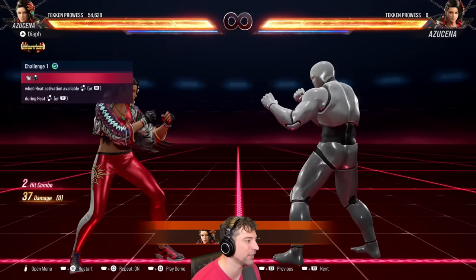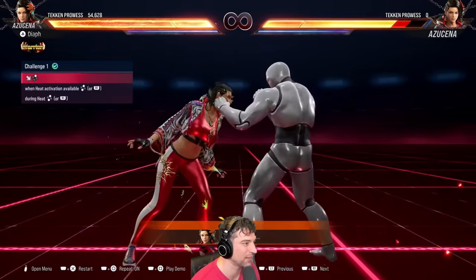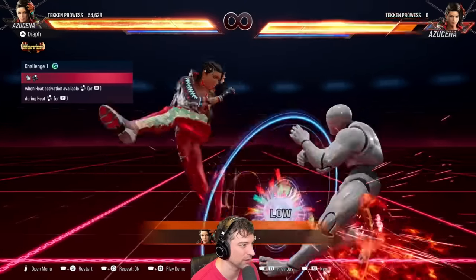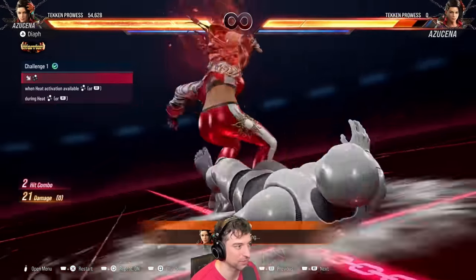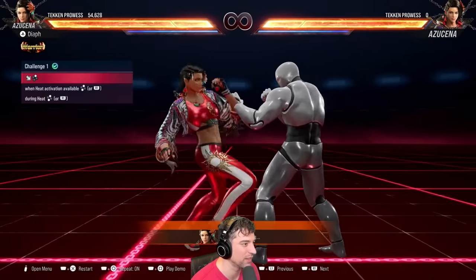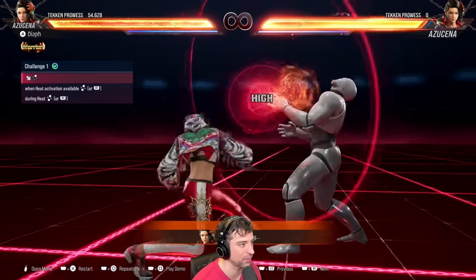You can mix up with oki and keep doing this move. The other thing is you have this low that's pretty good to mix up with — it puts you in the back stance. You have a few different options: I like going for the double low, or you can stop them from mashing with something like that, or you could just back off.